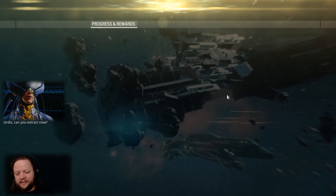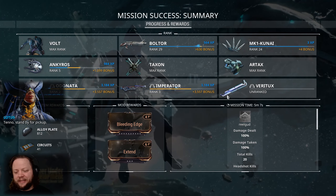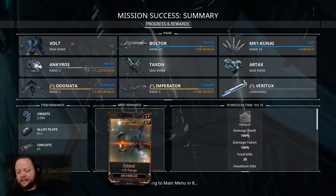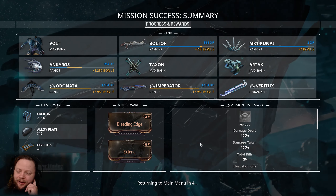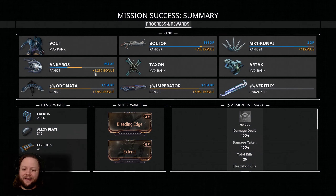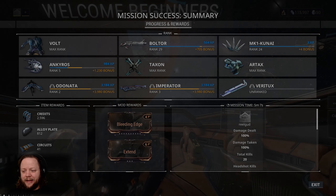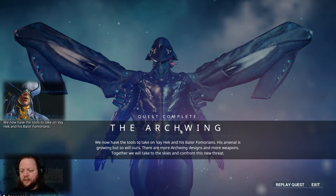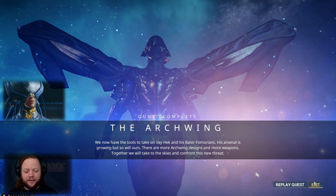There are also little loot nodes and stuff floating in space that you can shoot at. We did get Bleeding Edge, which is crit damage for our Arc Melee, and we got Extend, which is range for our Arc Melee. The Arc Melee tries to lock you on to enemies once you swing, and if you just mash E, you'll stay within range of them and keep hitting them. That's been tweaked back and forth so it may not be perfectly accurate, but it's pretty good. The Archwing is complete — now we can do a bunch of other fun stuff.